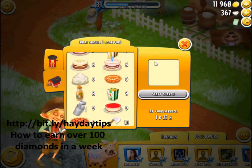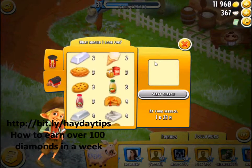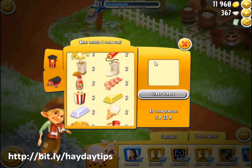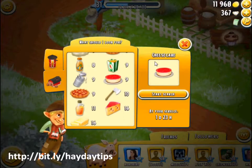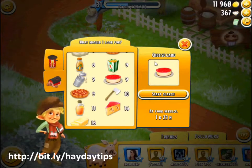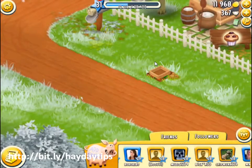The way I use him is I have him shop for the most expensive thing I can produce. At level 31 I believe it's the cheesecake. In the beginning when you get him at level 20-something it might just be the shovel. You have him search every two hours to make sure you get the most out of him since he's a limited time offer.